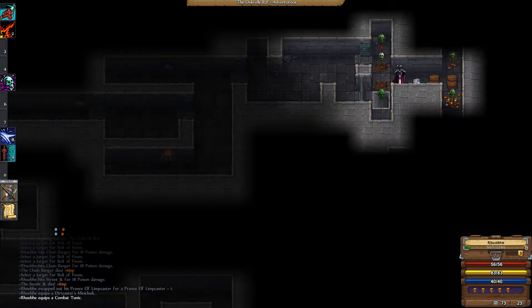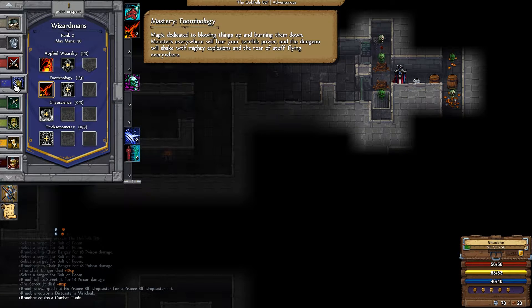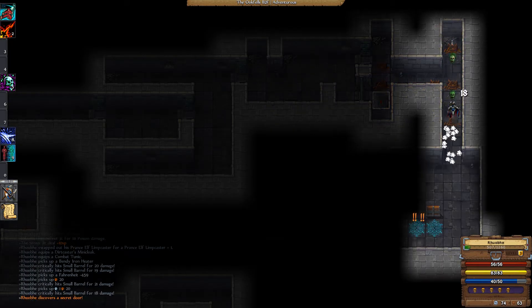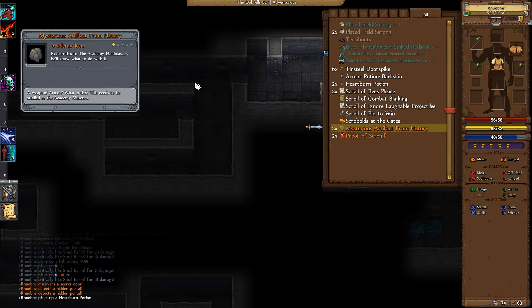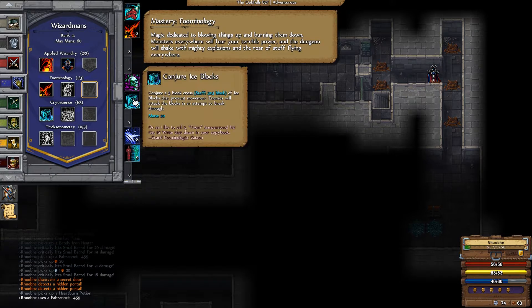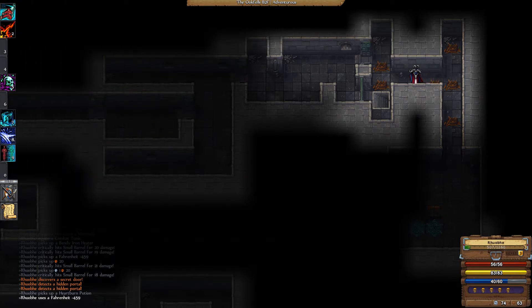Go ahead and equip some armor here and spend our skill point, which I'm going to blow on Staff Mastery. So now our staff hits everything around us. Another buff — Fahrenheit Negative 451. That's some cold magic, which I'm actually going to read. Not because I'm necessarily going to use it — I don't care much for the first spell, Conjure Ice Blocks — but it gives us extra mana having it. So I'm going to throw this down here now.